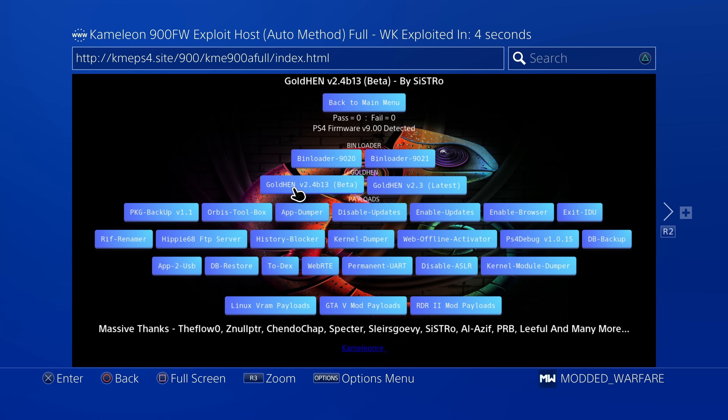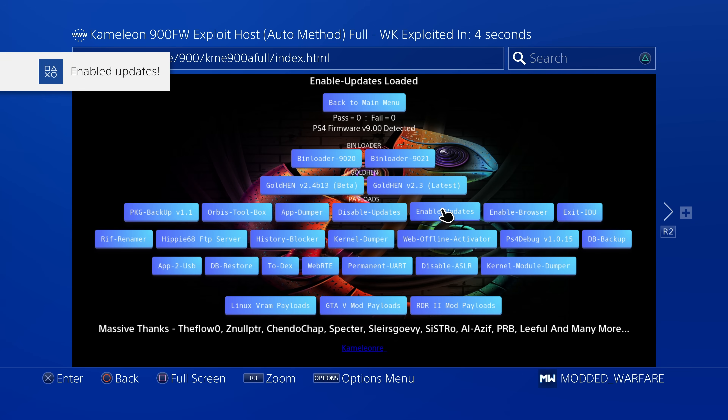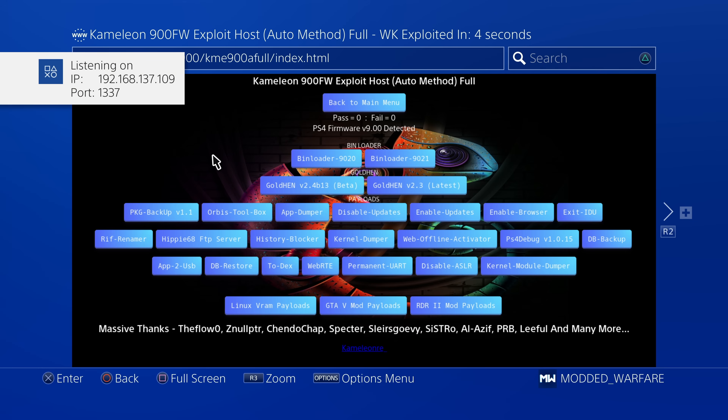One other interesting thing: once you've run one payload, you can chain load multiple payloads one after the other. So after loading the Gold Hen payload, because the exploit has already loaded, it's ready to load any additional payloads. You can run the enable updates payload, it runs immediately. Then the disable updates payload — that one works immediately as well. Then run the FTP server — FTP server runs. So you can just chain load payload after payload after payload.